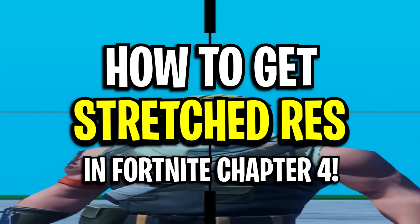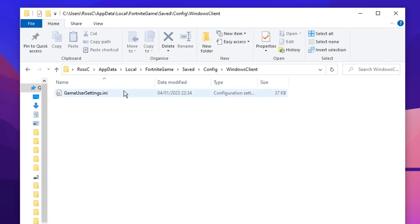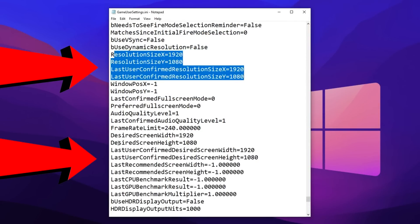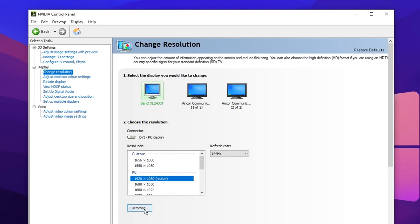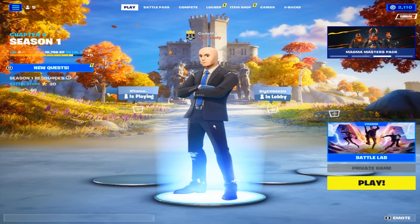To get the stretched resolution, it's really simple. Just head into the Fortnite config, into the game user settings file, and change the resolution to whatever you desire. After that, go into your Nvidia settings, set up a custom resolution with these settings, and you will get your custom resolution.